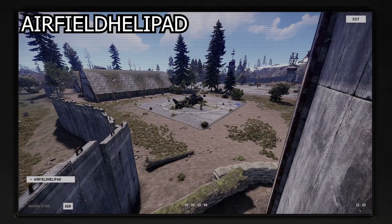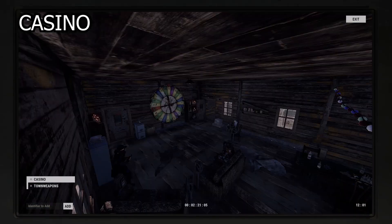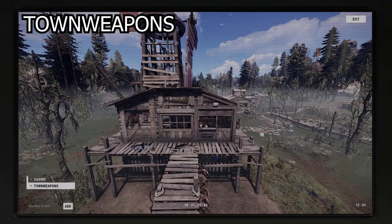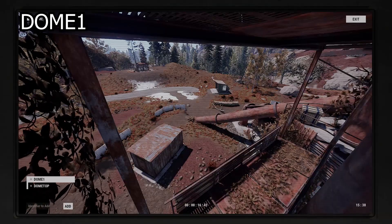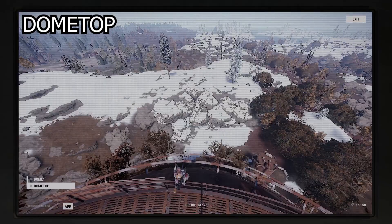First we have the airfield with one CCTV camera with the identifier AIRFIELD HELIPAD. Next up we have the bandit camp with two cameras with the identifiers CASINO and TOWN WEAPONS. Then the dome, which also has two cameras with the identifiers DOME 1 and DOME TOP.